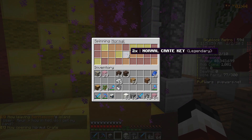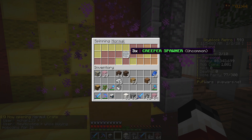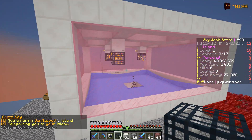Heading over to the casino and opening up a normal crate key. Hopefully we can get some spawners and maybe some cash. Three blaze spawners — not too bad, honestly I'll take it! Adding more spawners to our current farm is gonna allow us to get some more experience.